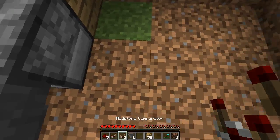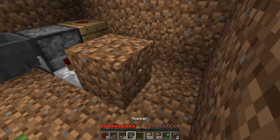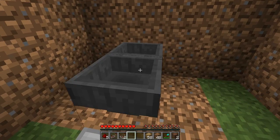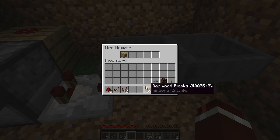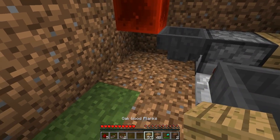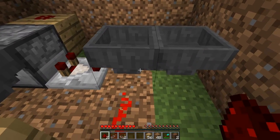Coming out of this dropper, place a redstone comparator to detect if there are any items inside. Lead that into a block. On the back of this block, place a hopper going into the back side of it, then destroy that block and place your second hopper into this hopper so the funnels are now facing into each other. Chuck one of your blocks of choice into the hoppers — you'll see it go back and forth between the two hoppers, and we actually want that in there. Now place a block before the gap and put a piece of redstone dust on top, one coming down and one coming to the right, leading into this hopper.